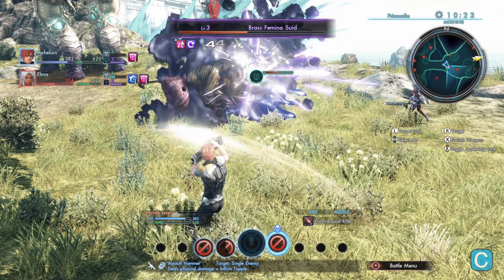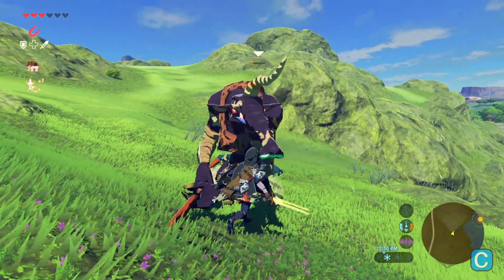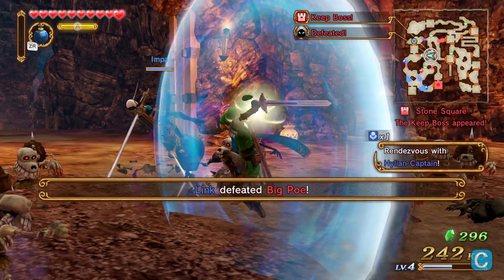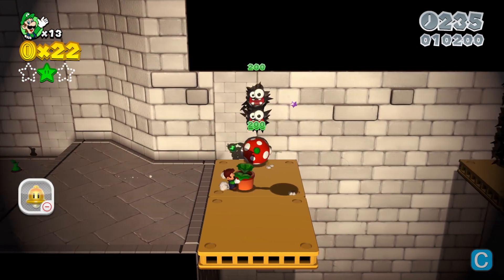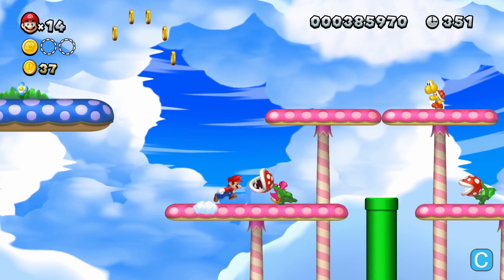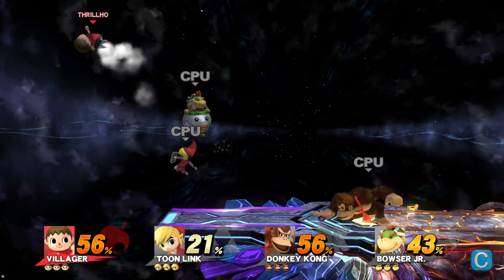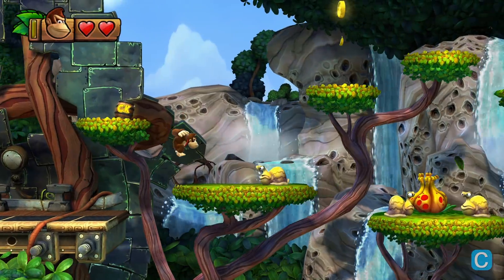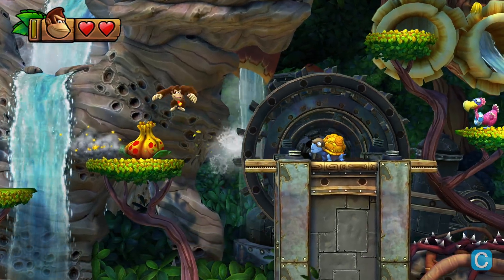Jumping back a generation to Wii U emulation, Cemu saw quite a few changes over the month of May. An experimental SPIR-V optimization pass has been applied to shaders which are compiled during the loading screen, meaning that some stuttering will be reduced as pipeline objects will now compile in-game much quicker than before. This does cause games to take a bit longer to boot, but an SPIR-V cache was added so that this pass only has to be done one time per shader. There was also the addition of asynchronous shader compilation — this only works with Vulkan and is considered experimental, so you'll need to enable it in the experimental section of the debug tab and install the optional Vulkan drivers.